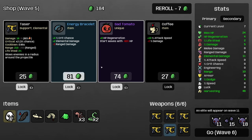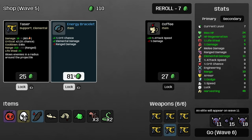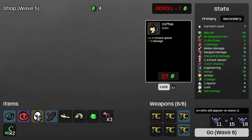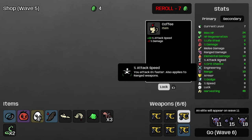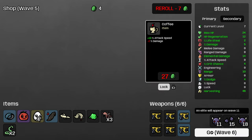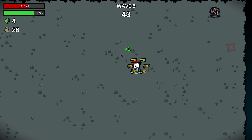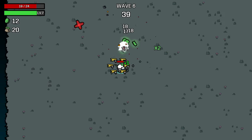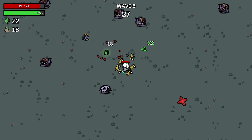Let's continue to upgrade all our things. We can get everything here, and even though we don't want to lose percent damage, I will still take some attack speed. Attack speed is really good because we're multiplying the elemental damage, and the taser has a pretty bad base attack speed, so you gain a lot of value out of having even a small amount of bonus attack speed on this weapon.